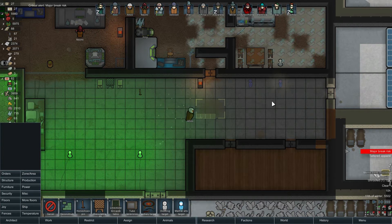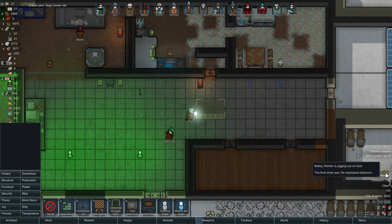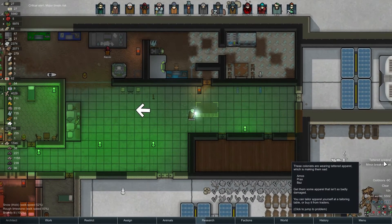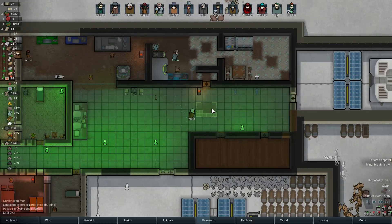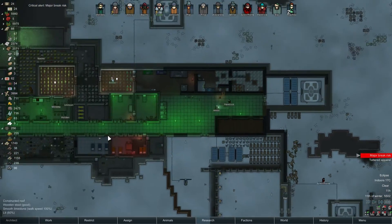Oh like that - did I turn this one wrong? I don't think so - put it here. Bobby is eating a lot - it's fine. People have tethered apparel - Amos, Prax and Baz. Yeah, you'll survive. Amos is building that. We have an eclipse - that's exactly what we needed. How's our power? Power is still fine, okay.